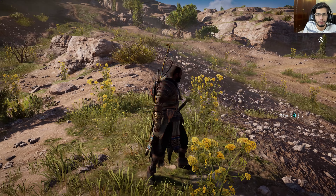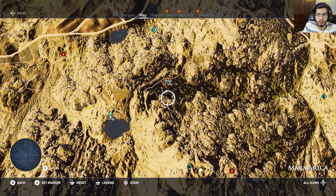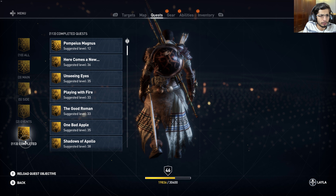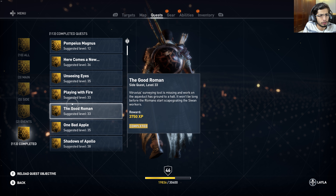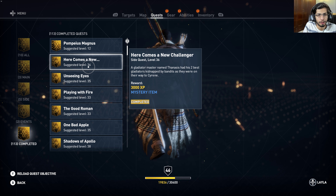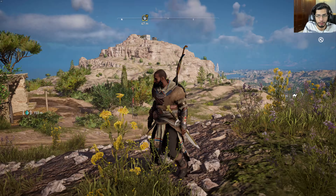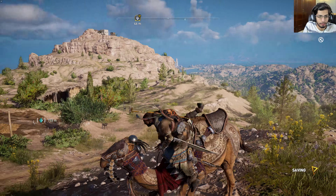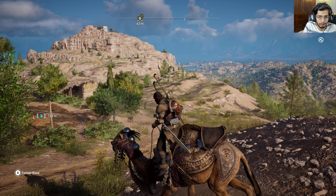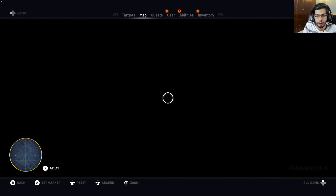Hey everyone and welcome back to some more Assassin's Creed Origins. In the previous video we completed another quest — 'Here Comes a New Challenger' — it was a special quest and we got a new legendary mount for completing it. We got this camel right here, it's a nice design.